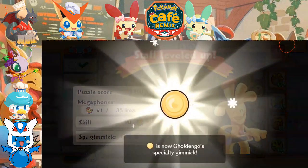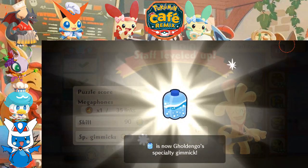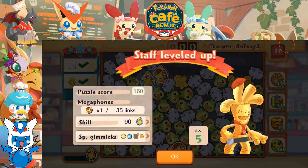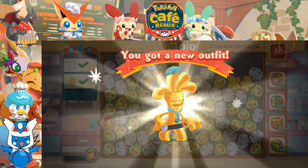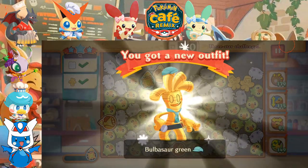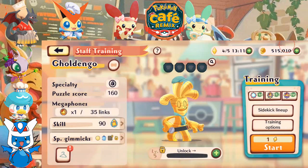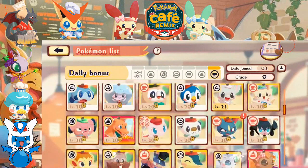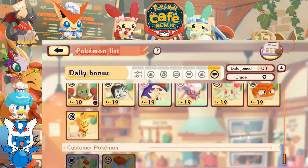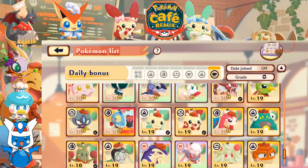Goldango is going to get mayo and soda as specialty gimmicks, as well as the Bulbasaur green outfit. We're not going to be able to unlock its next level yet, but soon — probably toward the end of the next event. But we can also do some training with some other Pokémon that we have.